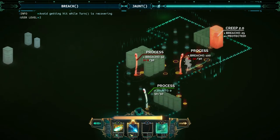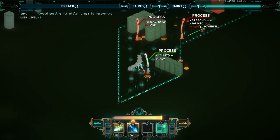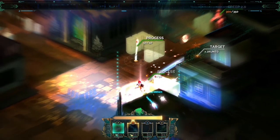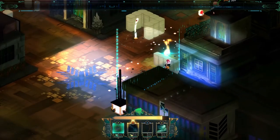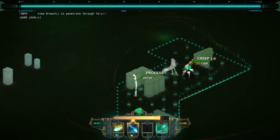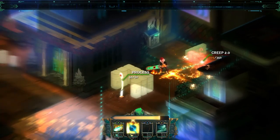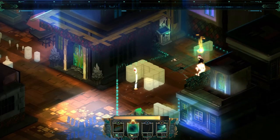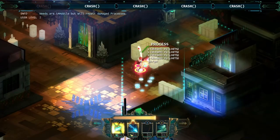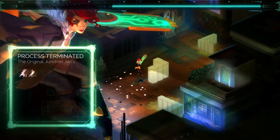Those ones, if I remember right, heal their comrades — so we wanna kill those first. Use your turn — two, three, and shoot! Yeah, you probably don't wanna walk into that. I think it's dead. You're like negative 300 damage. Left ourselves open.